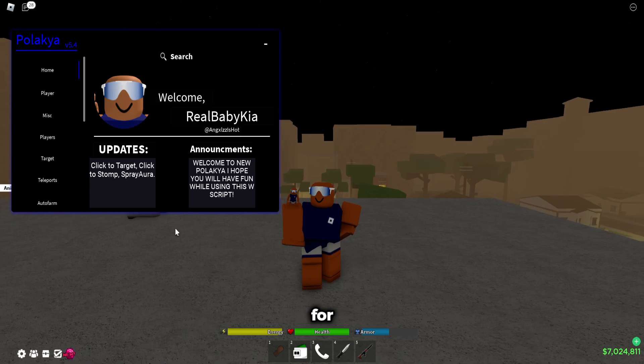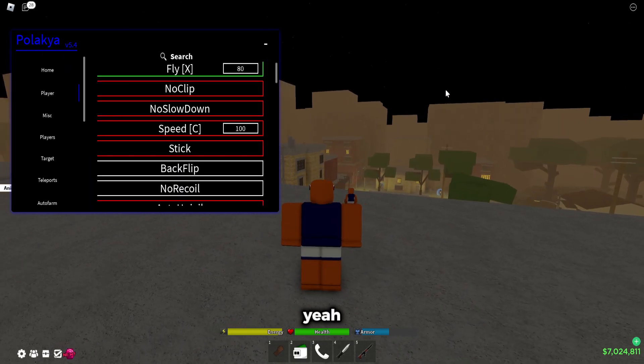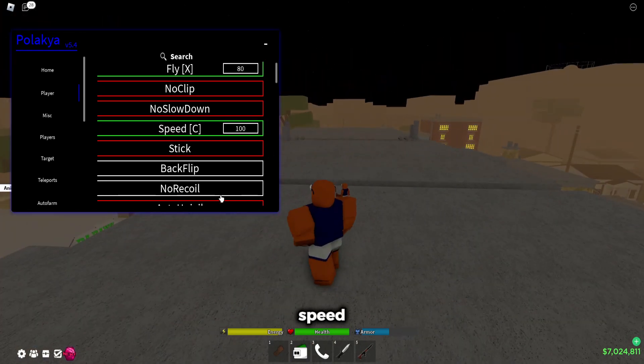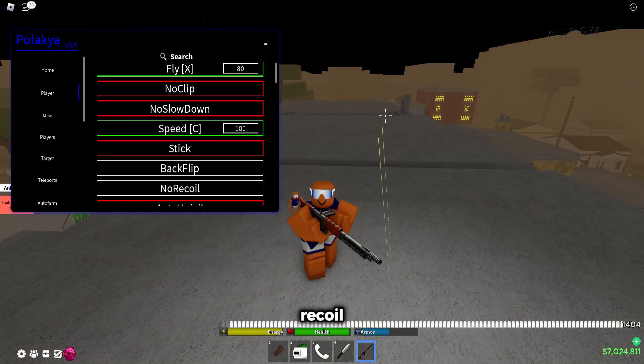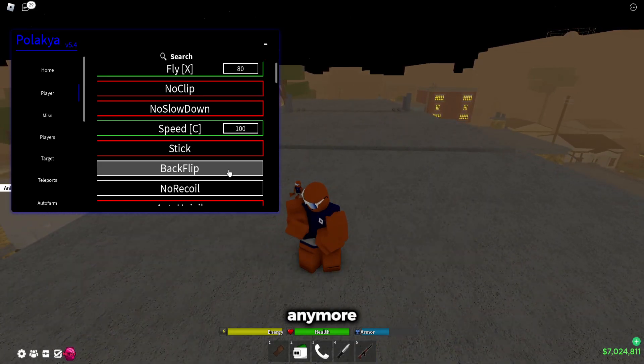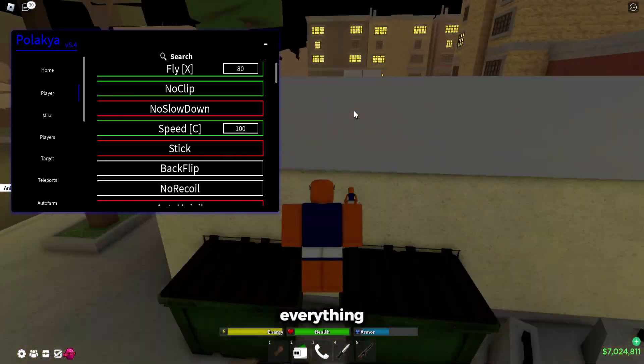Next I'll showcase the script for DaHood called Pololoka, I think something like that. You've got fly, obviously speed — you can walk a lot faster, just hold it down and you speed. No recoil — it really removes recoil from your guns, as you guys can see. Then there's backflip, noclip — obviously you can noclip through everything. It automatically detected the spam and paired with the person.